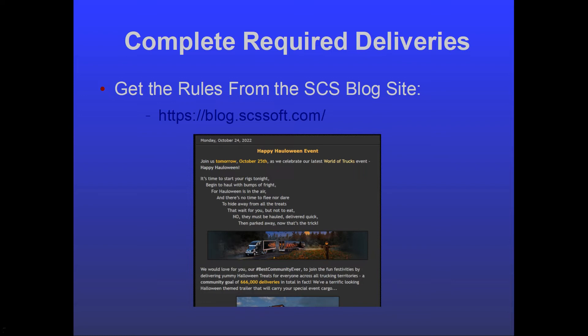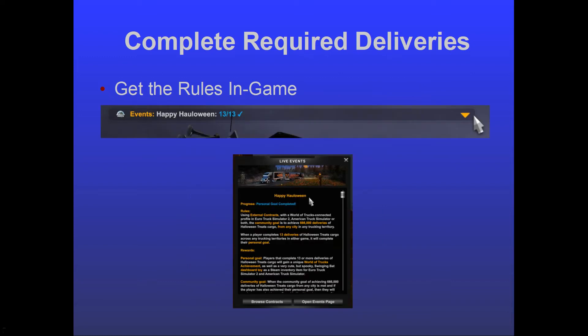The next part is completing the required deliveries to earn the reward. You can go to blog.scssoft.com, find the blog post, and read through it to see all the rules. Alternatively, when you get into the game there will probably be a progress bar at the top with a downward-pointing triangle you can click on. For this presentation I've used screenshots from the recently completed Happy Halloween event — whatever event you're participating in, the text will be different, but clicking that downward arrow brings up a window showing all the rules for the event.